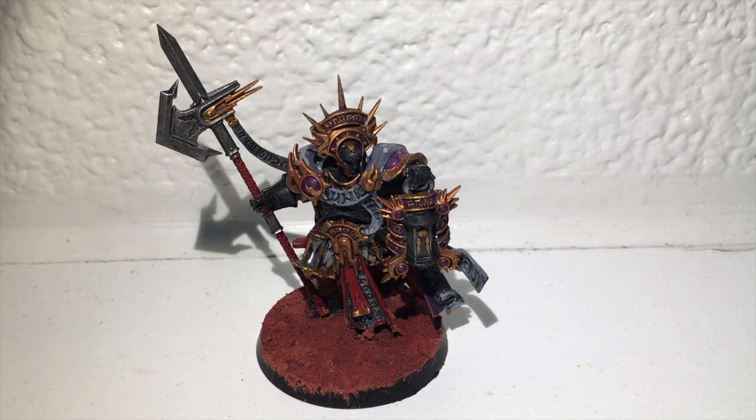The Lord Castellant on the tabletop costs 100 points, which is about average. He has 6 wounds, a 5-inch move, a 3-up save, and bravery 9. He has a Castellant's Halberd — 3 attacks with 2-inch reach, hitting on 3s, wounding on 3s, with 1 rend and damage 2. For a support hero, that is actually quite good — it's way better than the Lord Relictor, who is 4 attacks at damage 1 by comparison. The Lord Veritant has an extra attack but less reach and more niche abilities. The actual Lord Celestant has damage 1 with extra pinging attacks plus a shooting attack. So it's very solid for a hero. I do consider the Lord Castellant a support hero rather than an out-and-out general, mainly because he doesn't have a command ability.